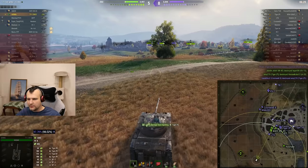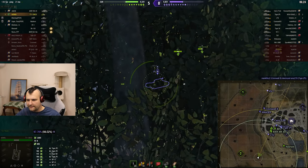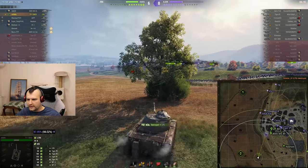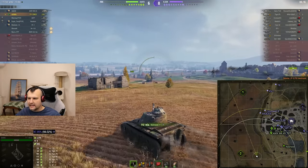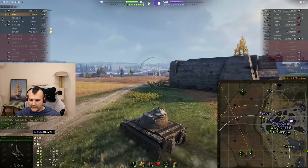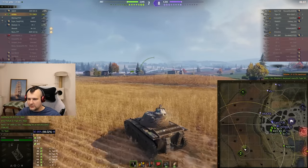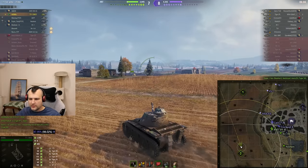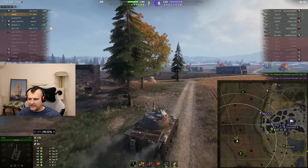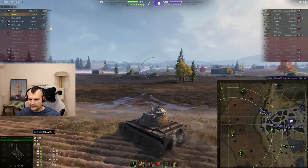We have an LTG thinking flanking is a good option — in reality it is not. This guy is dead, which is exactly what I wanted. Now we are going into the middle of the field to set up a crossfire on people trying to push through the open field. They have a Covenanter, an Easy A, and a T67 — we are feeling completely fine.